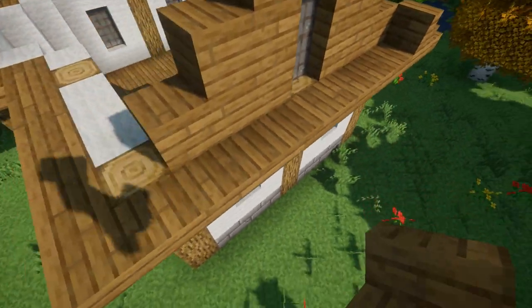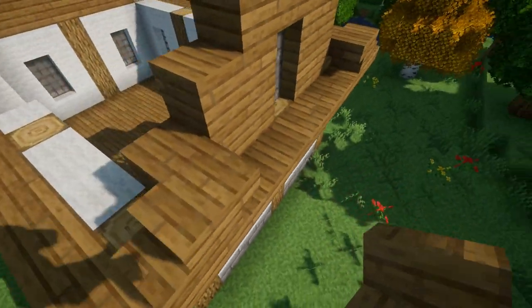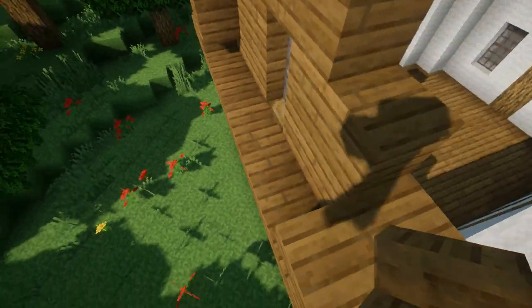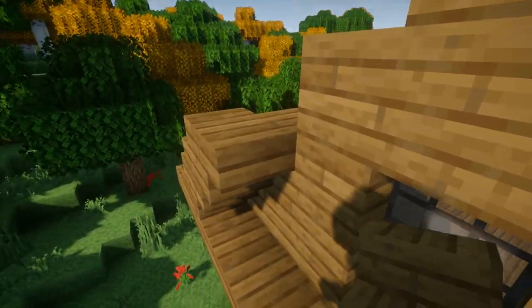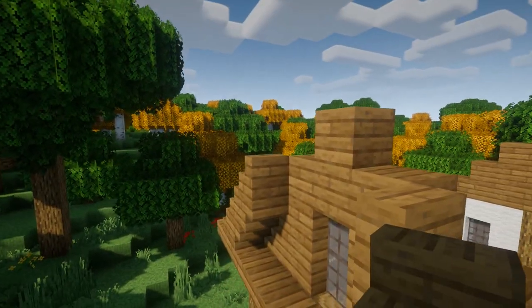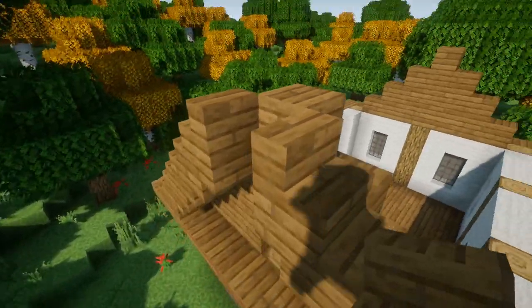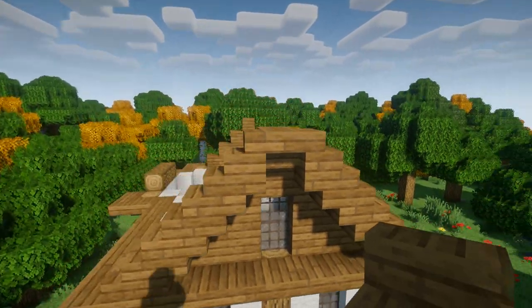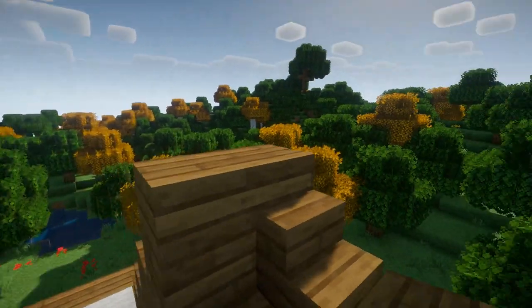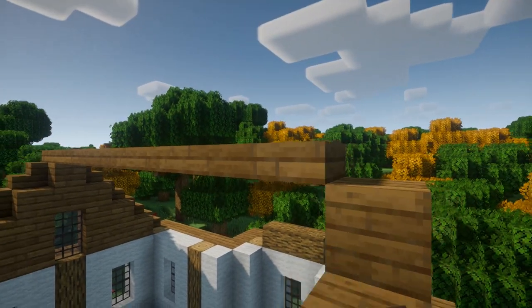Once we have the trim in place, we're gonna continue with the frame of the roof. We'll place a stair facing inwards on each side, then an upside-down stair on that, and another regular stair on top. We'll just continue this until they meet in the center. Where they meet in the center we're gonna put an upside-down stair facing straight forwards and a slab on top. We're gonna continue these spruce slabs all the way across the roof till we get to this side.